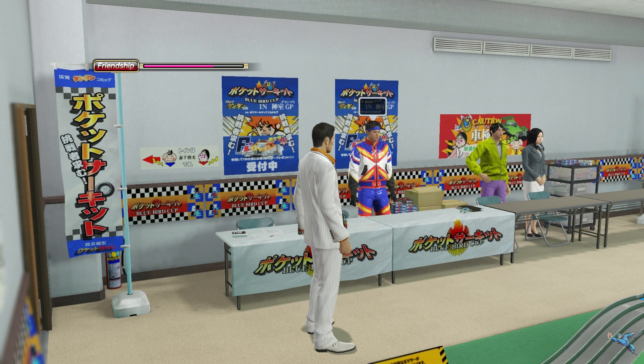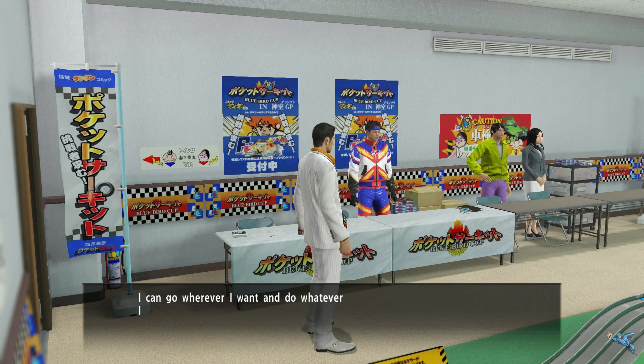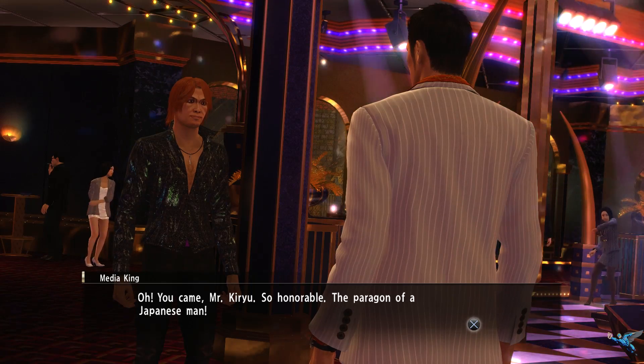The last place you can get is the Pocket Circuit Stadium, which is the little mini-game area. At the time of shooting I didn't have it, but in order to earn it you need to beat all of the races. Then the pocket racer guy will give you the property for free once you talk to him and establish yourself as a real estate contact.